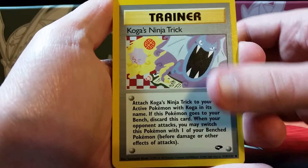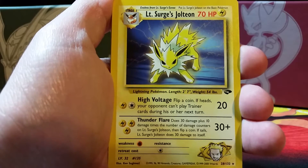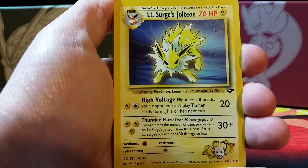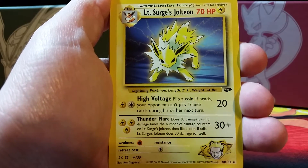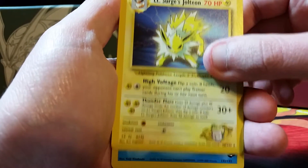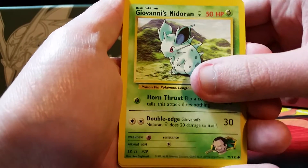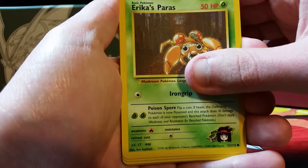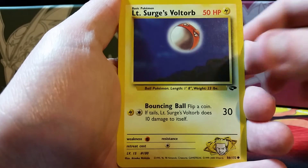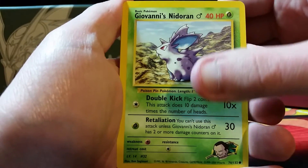We begin with a Koga's Ninja Trick — and I messed up the card trick obviously — because here is the rare: it is a Lieutenant Surge's Jolteon, non-holo. Pretty anticlimactic for this video; that is why you do research before you do an opening. So there is our rare. We also have a Water Energy, Giovanni's Nidoran, and Erica's Paras.